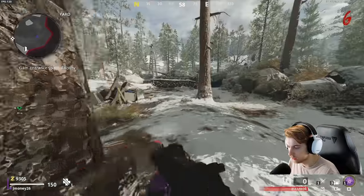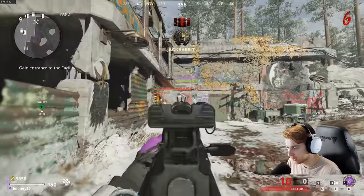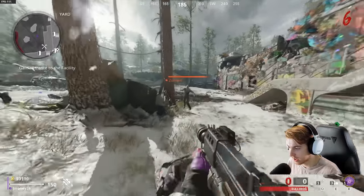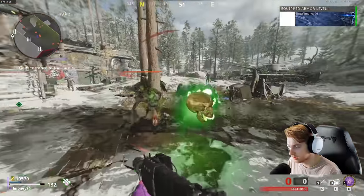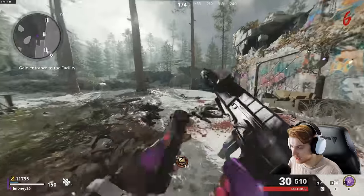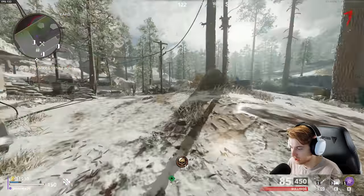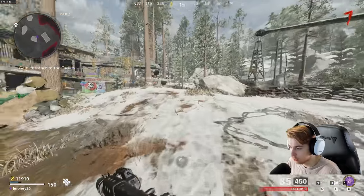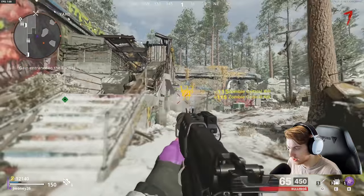We'll stay here for another two rounds and then go turn power on. Last time we played zombies I was talking about the curse of max ammo — right now we have no ammo, so I'm not going to buy ammo because the second I do, max ammo will drop. One of these zombies has to have it. Insta Kill — perfect. I'll buy ammo because there's no way we're getting two drops in round six. It seems like whenever I start running out of ammo and buy some to hold me over, max ammo drops instantly — I'm not falling for it again.